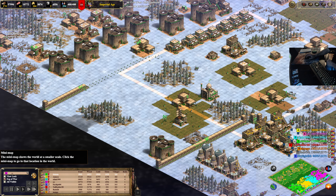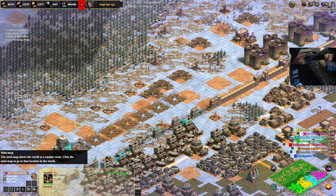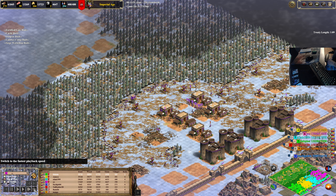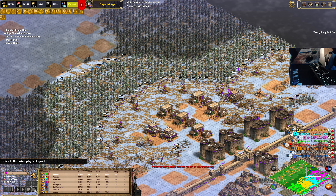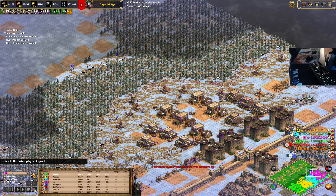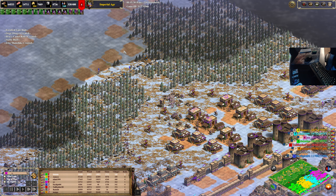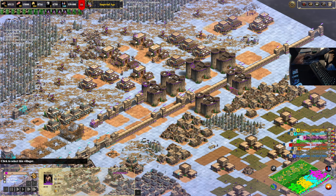I feel like this is one-sided. With purple, teal, and yellow on the same team this is not good for the other side. One minute left in the treaty — going to speed it up. Treaty's over and here Gary is, fast on the rush — Mameluke camels, siege Janissaries as expected.